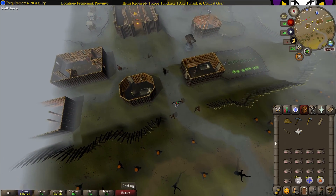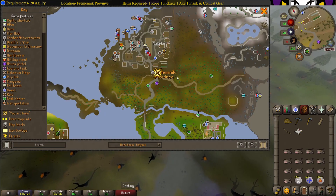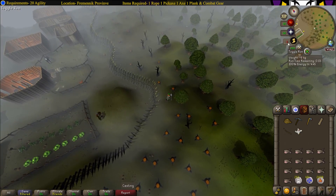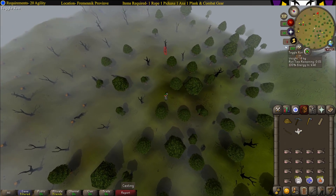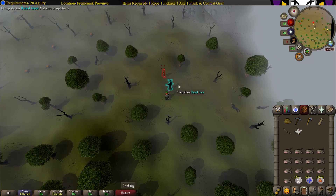Now you want to relocate Sveedy and give him the safety guarantee. Again, he is roaming around this area. Talk to Sveedy.